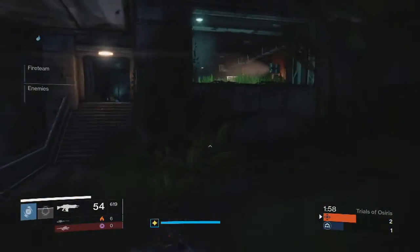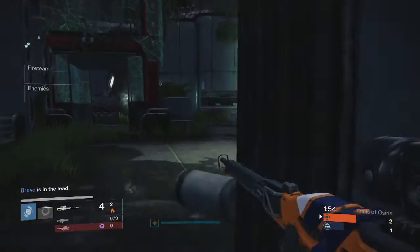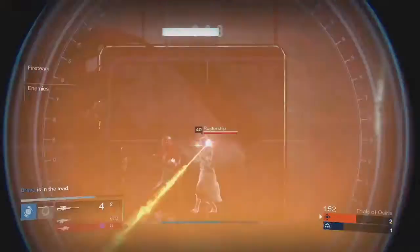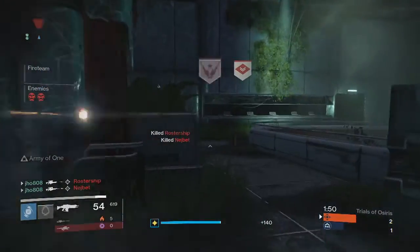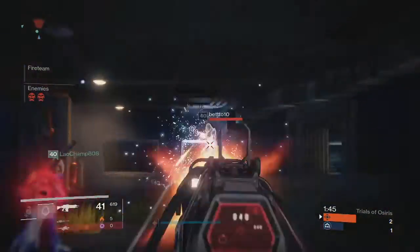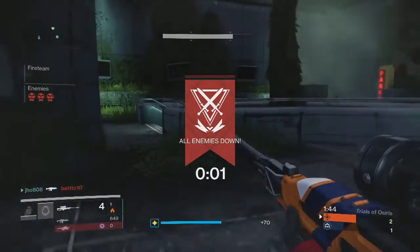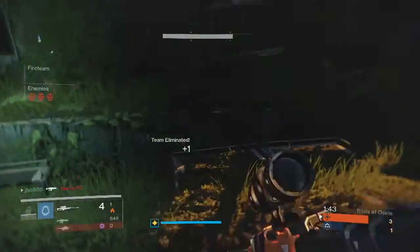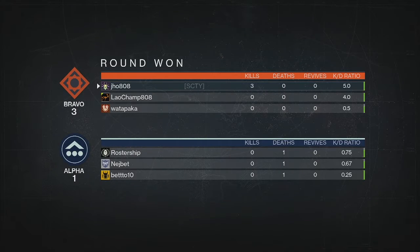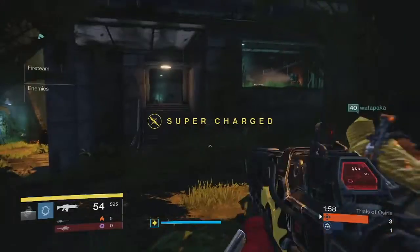What's going on guys? It's J-Ho bringing you a brand new video and today I'm going to show you guys my Trials of Osiris loot from last week on all three of my characters. Last week's Trials map was Asylum and this map is pretty decent for Trials in my opinion. Very good for small team game modes. It's a very small map though, so it's favoring a lot of shotguns, a lot of firebolts and that kind of stuff. But you can still utilize different play styles on this map as well, so pretty good, and we also got some decent stuff for the week so let's get into it.